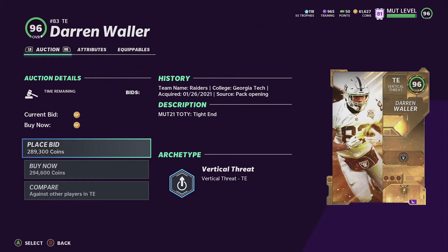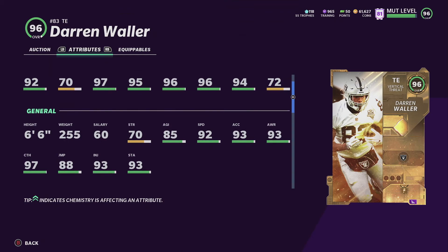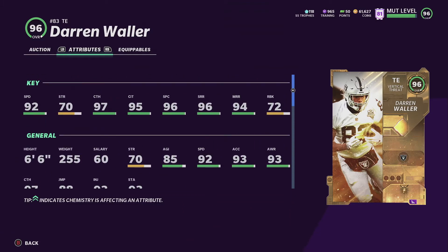Here's another option for the 96 power pass - Darren Waller. Had to put him on the list. Just an amazing card, 6-6. Has speed, has all the route running thresholds with medium, short and deep right here at 92. His Redux card is not that expensive - it's like 50k. This card has everything you want in a tight end. Also, slap on Match on Nightmare if you're looking for that - if you don't have Sperry hanging around, slap it on him for 2 AP. Match on Nightmare works pretty well.